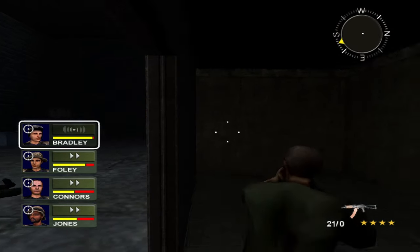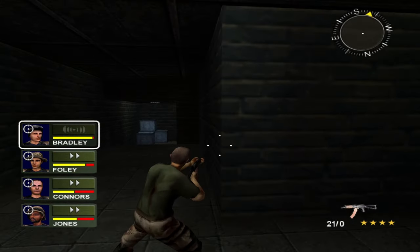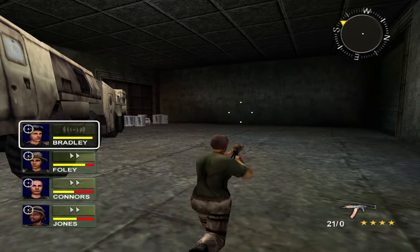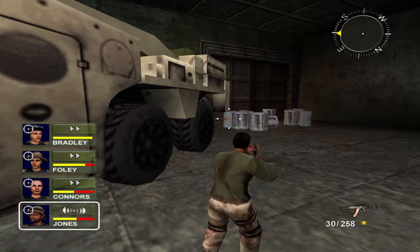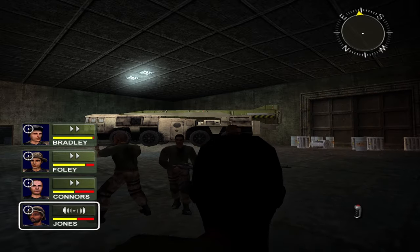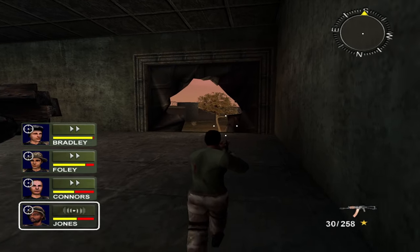Holy crap, I ran out of ammo in this game — oh god. What's in here? Absolutely nothing. Hey, move. Nothing in here either. Am I expecting there to be a person around every corner? I'm just gonna assume this is the last one. Let's huddle in this little corner and hope we don't die from that. Let's go! At least they're letting us exit right near the end — that's pretty nice.